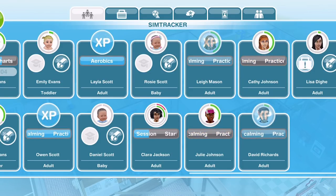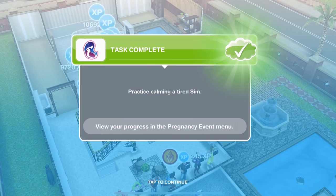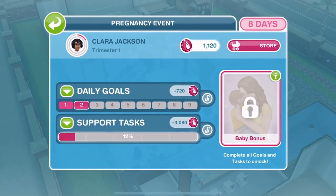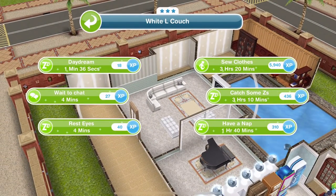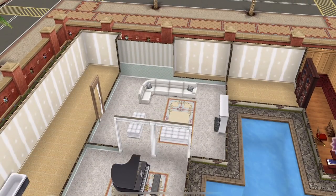Clara is still doing her yoga, but the sims who were practicing calming on the phone have now finished. We're now fourteen percent through the support tasks. The next task is: sit on a couch and sew twelve clothes for Clara's baby. This is a three-star couch — we want three-star items when doing these tasks. Sew clothes is three hours and twenty minutes. Let's see how many sims we can fit on this one sofa.